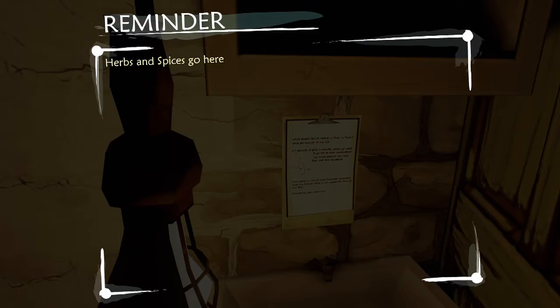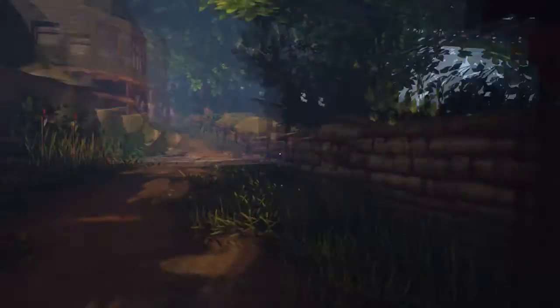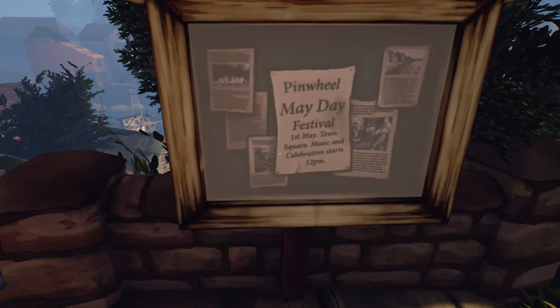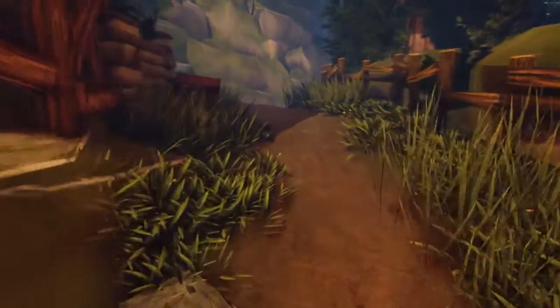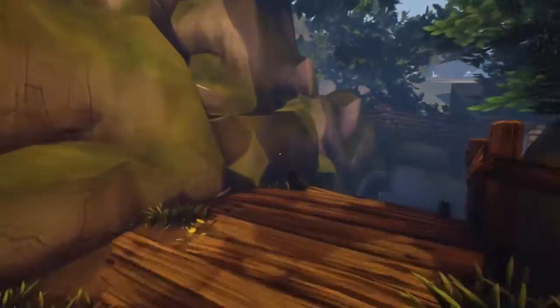There's a note on a clipboard: 'Herbs and spices go here.' So I guess if I find the herbs and spices, I'll put them in the sink. A lot of this game also seems to be like trying to find what you need. 'First of May, town square, music supper.' But what year is it — that's a really big question. I'm trying to figure out what year I'm in. Maybe I've already seen evidence of that.